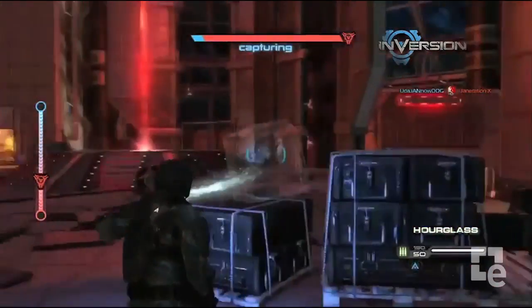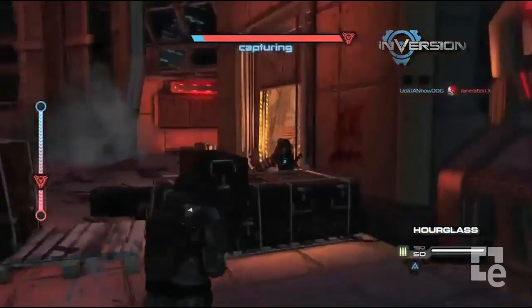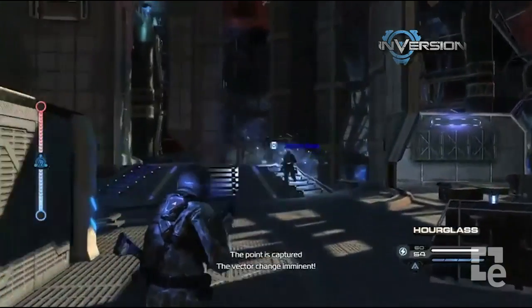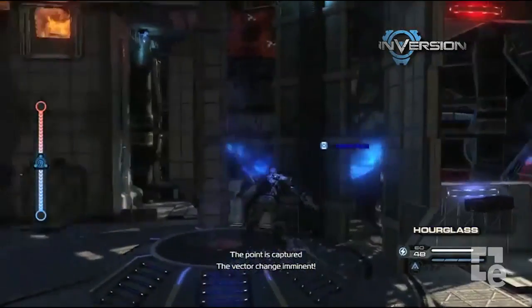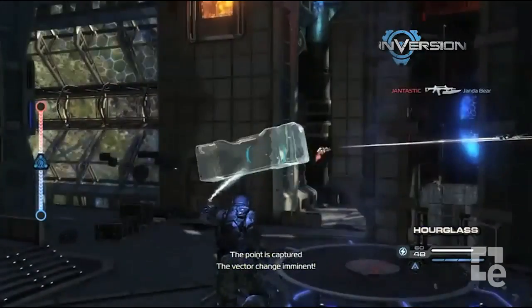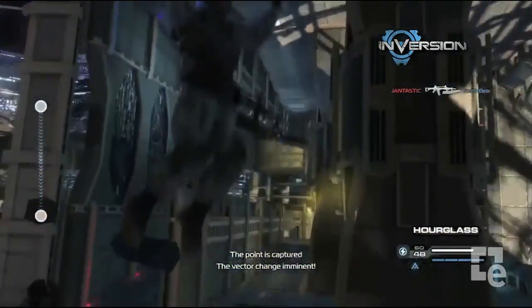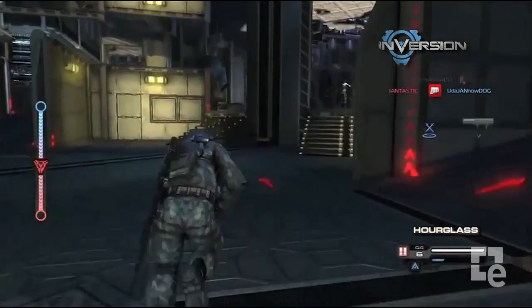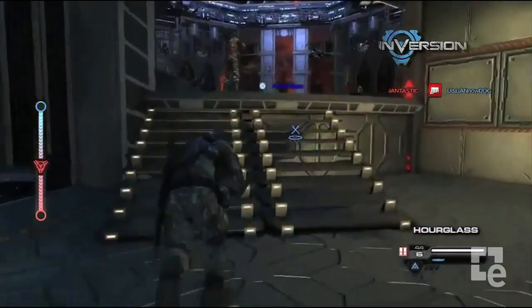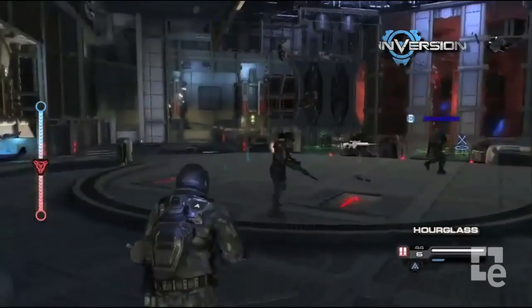Essentially, there are two separate levels built — imagine a level on the bottom and a level on the top. As soon as you capture the point, the whole entire map will flip. Enemies, objects, players — everything flips to the other map. Over the course of a match, you're going to see this constantly flipping back and forth. It gets a little bit crazy and you have to get used to your orientation, but it is pretty cool.